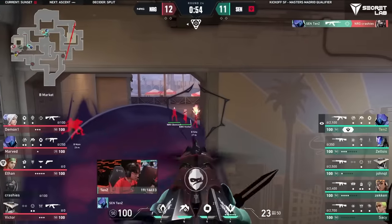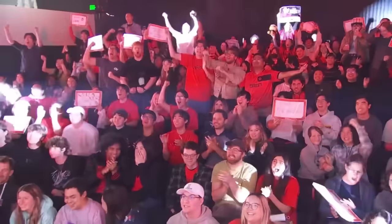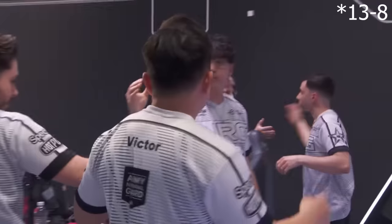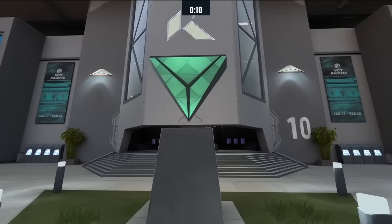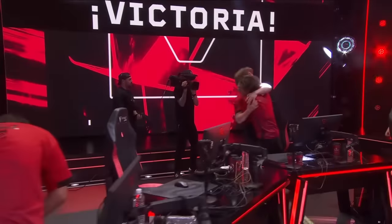On Sunset, the score got to 12-12 and so we went into overtime. The rounds went back and forth until it reached 16-14 to Sentinels, so they took map 1. NRG then won their own map pick of Ascent 13-10, which meant the series was tied at 1-all and went to Split. Sentinels then dominated that map 13-3, and won the series 2-1.